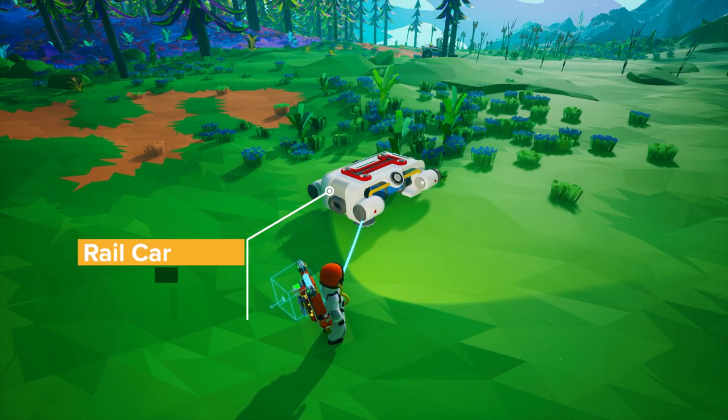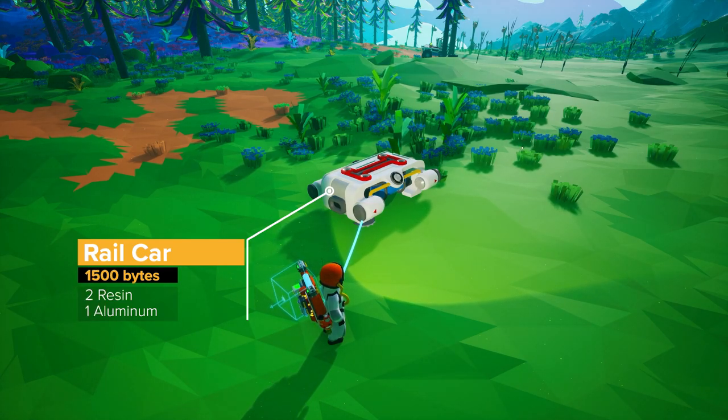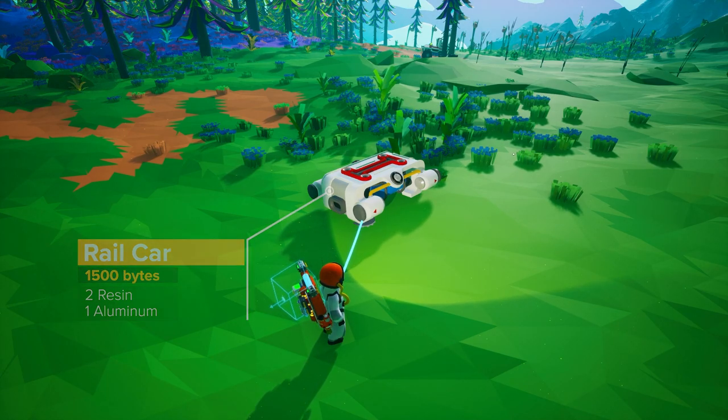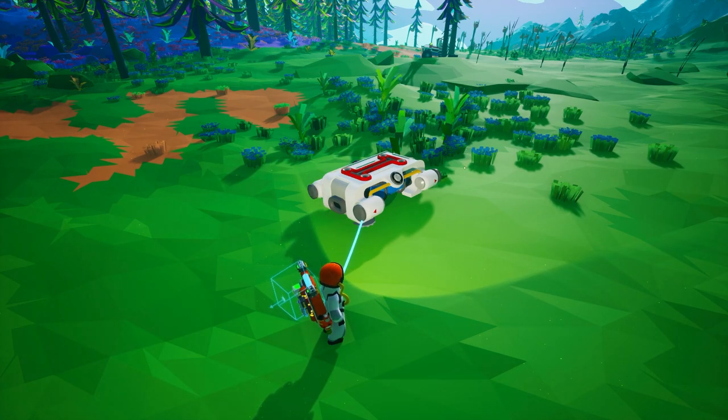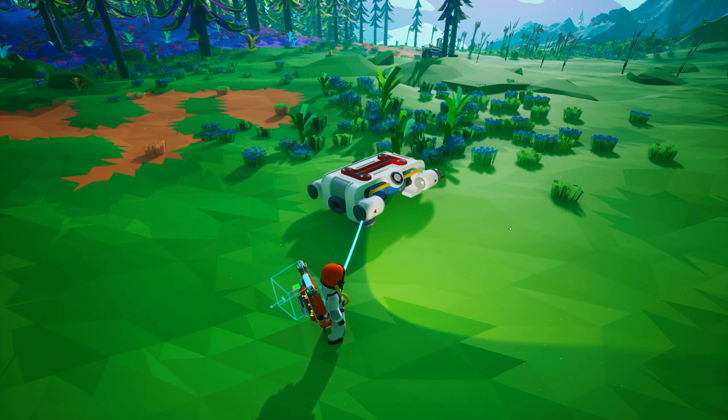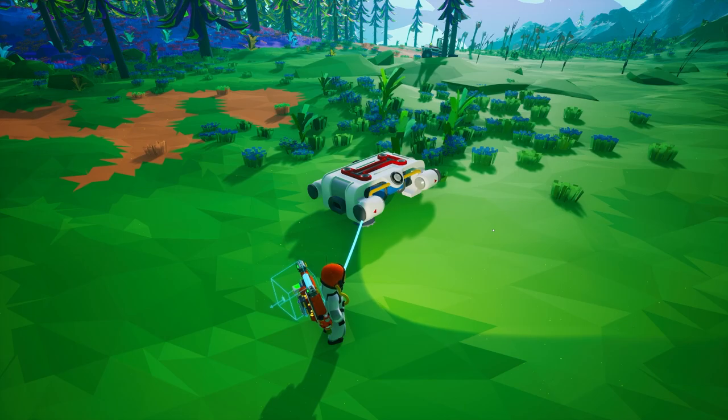Finally for the rail items we have the vehicles. First we have the rail car. This is 1500 bytes to research and will cost 2 resin and 1 aluminium to build. The rail car consumes 1 unit of power per second. You can power it via the rails or from the car itself. Each rail car has 1 large slot as you can see.